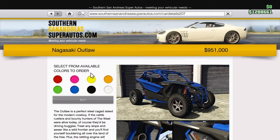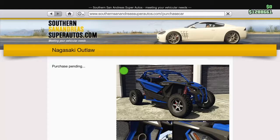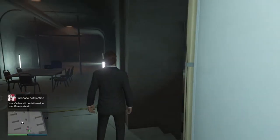Yes, I can. What color should I get it in? The Nagasaki Outlaw — yellow, orange, red, or green, or blue? Alright, Delpera Heights. Alright.